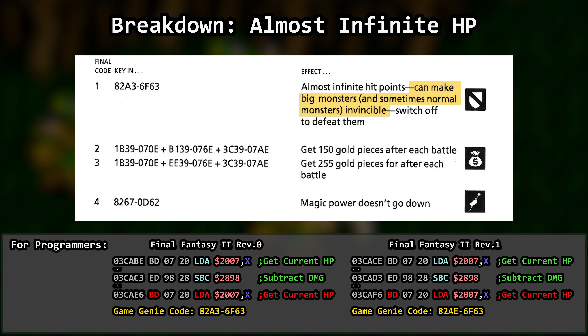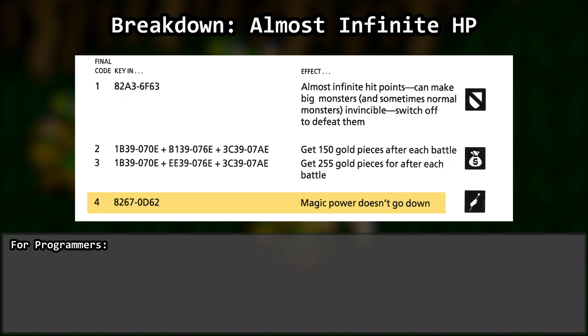As for the invincible monsters warning, I guess some code used for damaging some monsters, or perhaps phases of battle for said monsters, uses the same HP logic. We'd have to investigate more to find out. And by the way, Code 4, Magic Power Doesn't Go Down, works the same way.